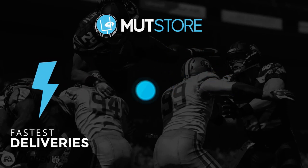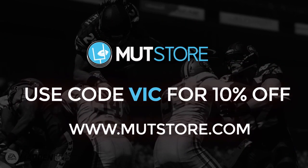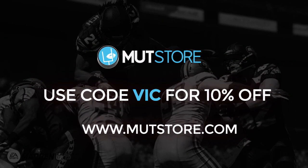If you're feeling froggy and you want to leap, make sure to check out the Mutt Store for your fast and cheap Mutt Coins. And make sure to use code VIC at checkout for 10% off.